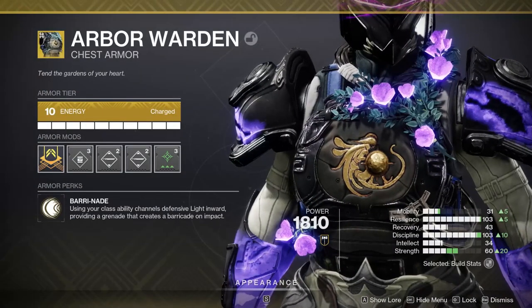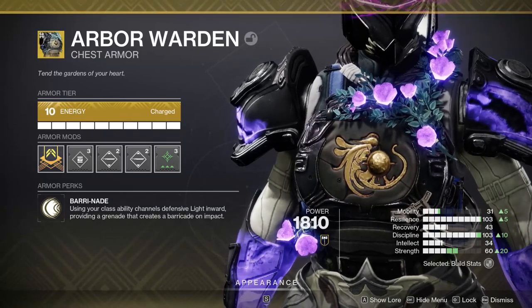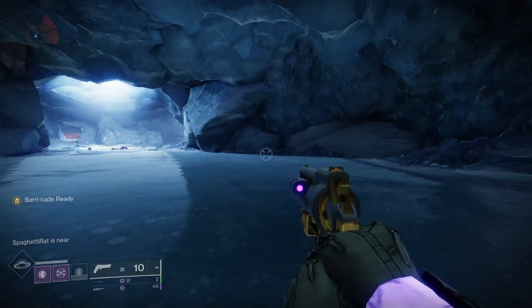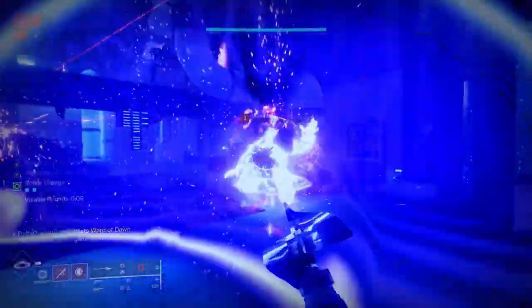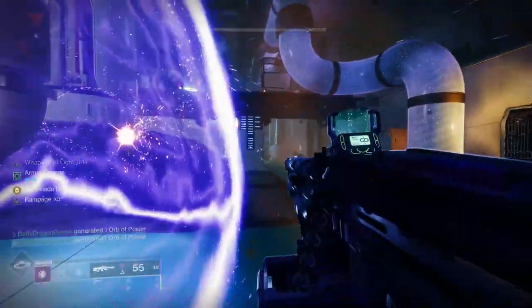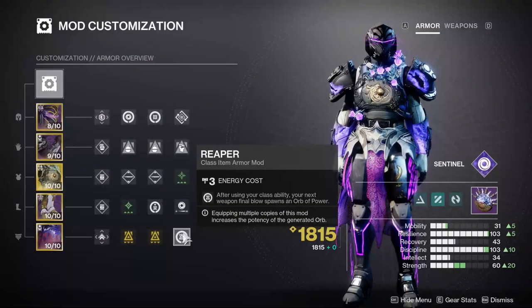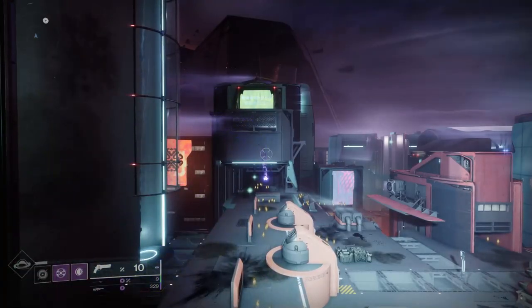Now to Arbor Warden. Activating your class ability will stuff your barricade into a grenade. A couple things to know: throwing the barricade doesn't activate your class ability, but stuffing it into a grenade does count, which is actually one of the biggest benefits of this exotic. This will let you pick up orbs of power with the Powerful Attraction mod mid-combat without wasting a barricade in the middle of nowhere. You can also activate Dynamo, which will give you back super energy when you're near targets, and lastly Reaper, which you can use to make an orb upon kill after activating your class ability.